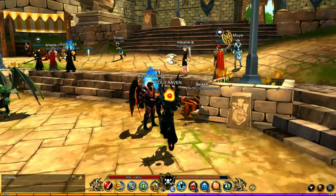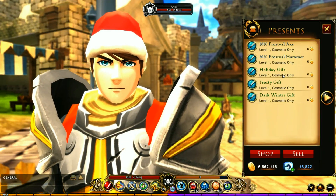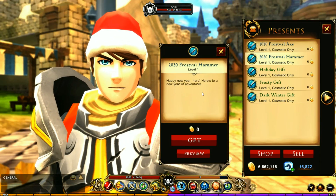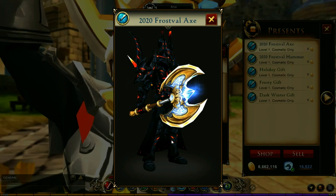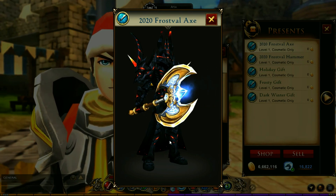If you go and talk to Artex in Battleon, you've got the Frost Veil present that is finally unlocked. There are two different ones you can get: the first one is for Guardians and the second is for everybody. So if you're a free player you still get a weapon, and if you're a Guardian you get this one here — it looks awesome, kind of reminds me of the Soulborn Axe but it's gold.